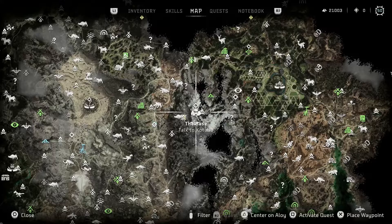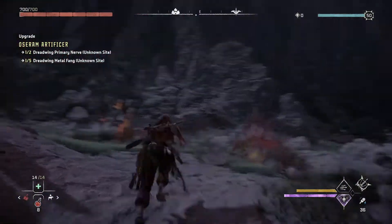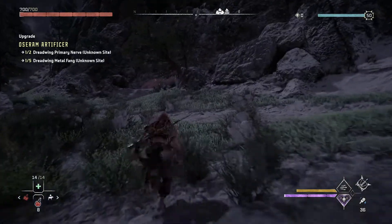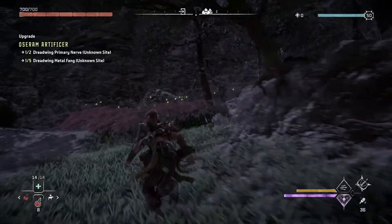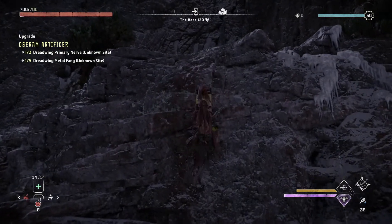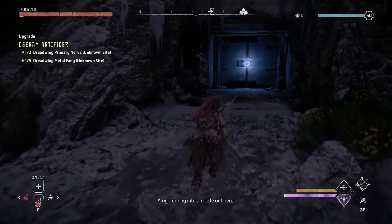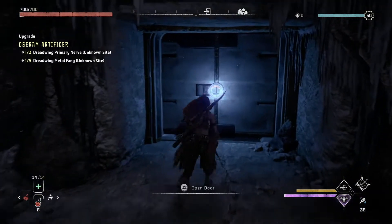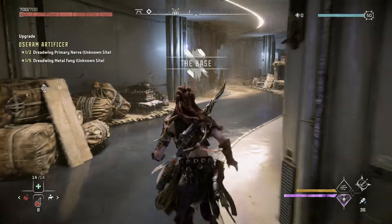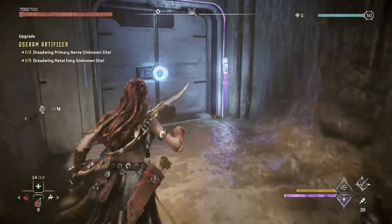At any rate, we are now at the base. There's a whole bunch of talking to people we've got to do at the base. So this might be another chatty episode because there's a bunch of things that we just kind of have to get moving. I've got to talk to Katalo. I've got to talk to the guy who's always talking about drinking, whatever his name is. And turn in some things and all sorts of other stuff.